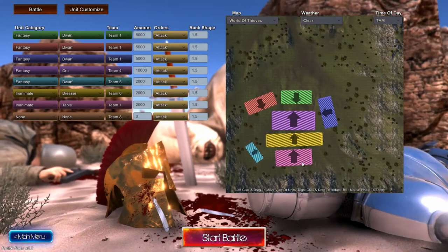Hey everybody, welcome to my channel. I'm Zollcraft and today on Ultimate Epic Battle Simulator, we got 5,000 dwarves which I put in legions — 5,000 on green, 5,000 red, 5,000 blue. And then in the middle we got 10,000 orcs. I don't know how that's going to work out.